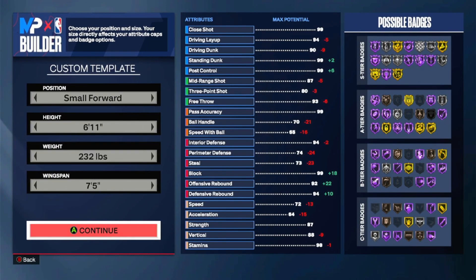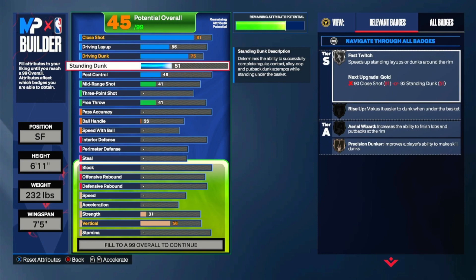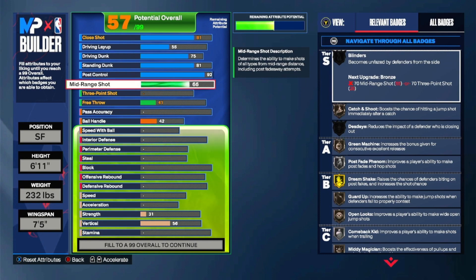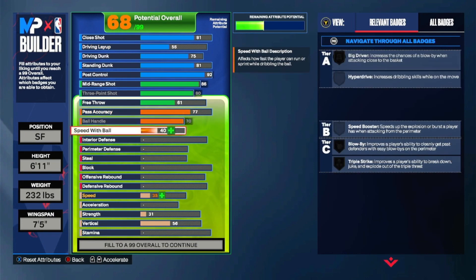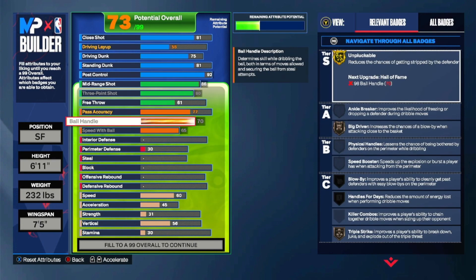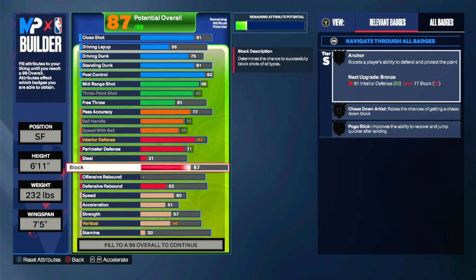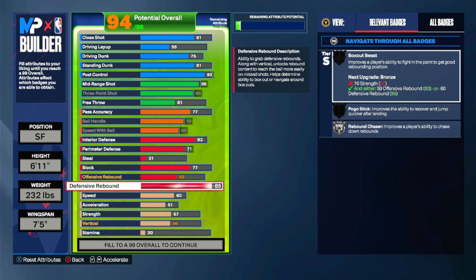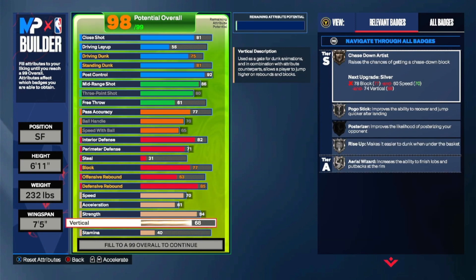This one is 6'11", 232 lbs, 75 wingspan. 81 close shot, leave driving layup at 55. Standing dunk 81, post control 92, 86 mid-range, 83 three-pointer, 77 pass accuracy. This one is better at defense than the last one — 70 ball handle, 65 speed with ball. Perimeter defense 82, interior 71, 77 block, 63 offensive rebound. You can really go lower on defensive rebound — 85 defensive rebound. 70 speed, 61 acceleration, 84 strength, 70 vertical, 96 stamina. This should be Three Level Threat.